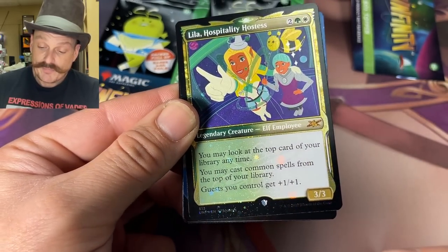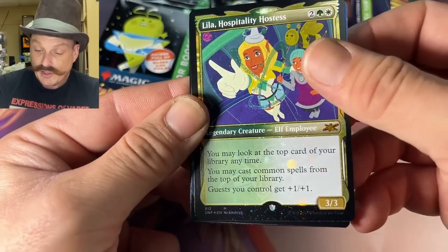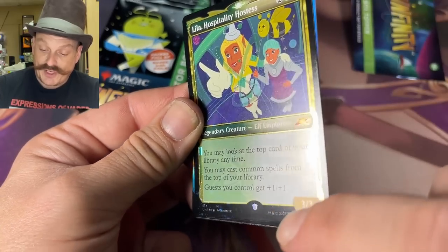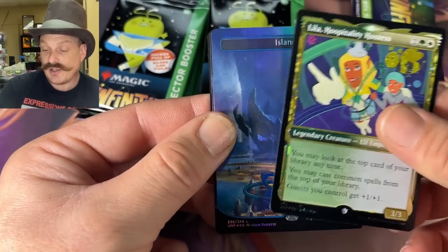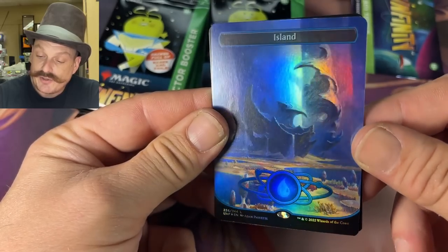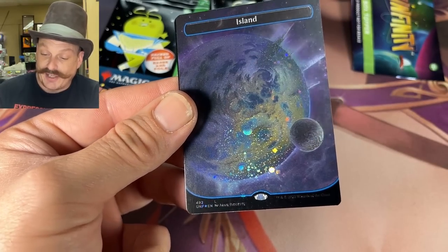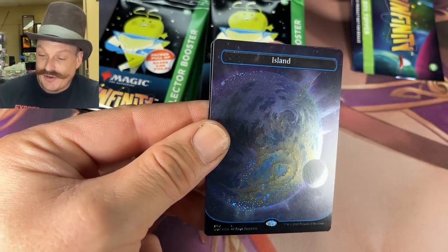Once you turn them the right way they really look great. Just on the border edges — nothing in the text box? No, it's all in the text box. You take this one — I'll look at it off camera. That one's not galaxy, but it is regular foil. That's a galaxy foil island — I think there's one per pack.